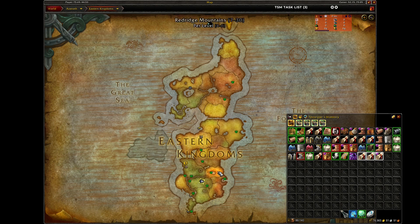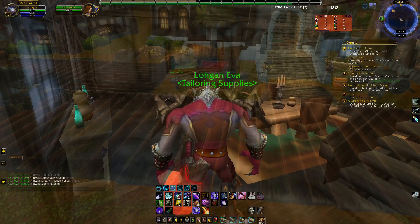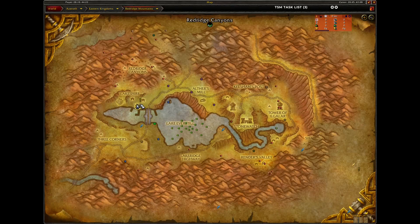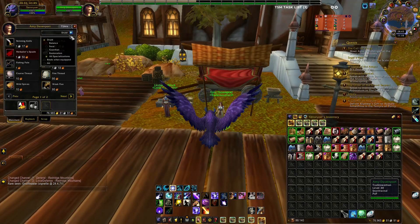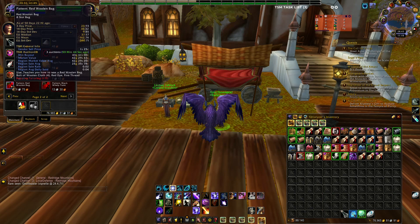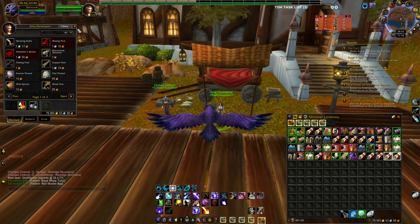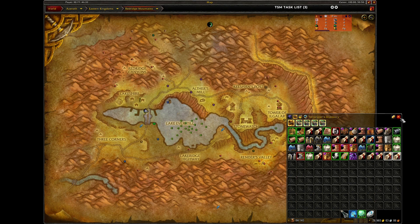The next location is Redridge Mountains. Come here to Lakeshire and talk to Amy Davenport, the Tradeswoman. She's selling two patterns: the Pattern: Black Whelp Tunic and the Pattern: Red Woolen Bag. Buy those two and that's it for this location.